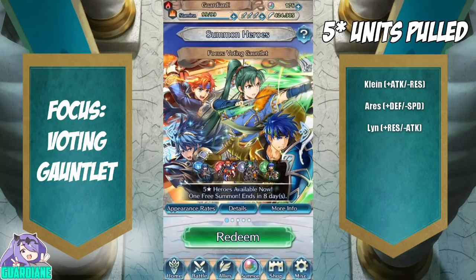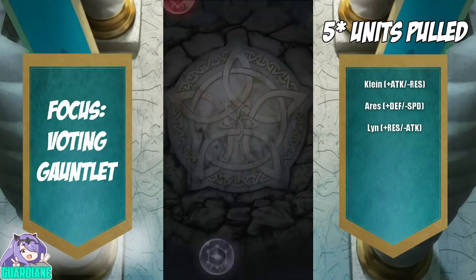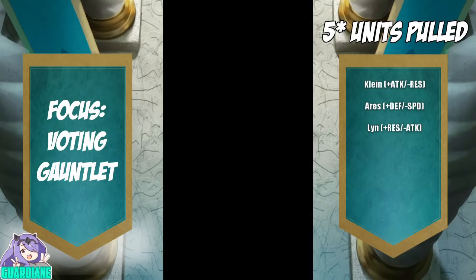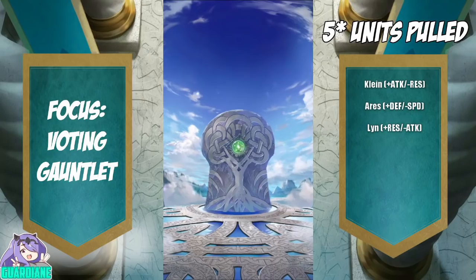Today we have the Focus Voting Gauntlet banner, which is really just a rerun of Choose Your Legends 1. Out of these four, I'm just going to go for green on the first circle — one year later I still do not have a Brave Ike, so this is our opportunity. And there we go — we have one green right there at the top. With any luck we'll be getting our first Brave Ike. It's going to be a four-star.